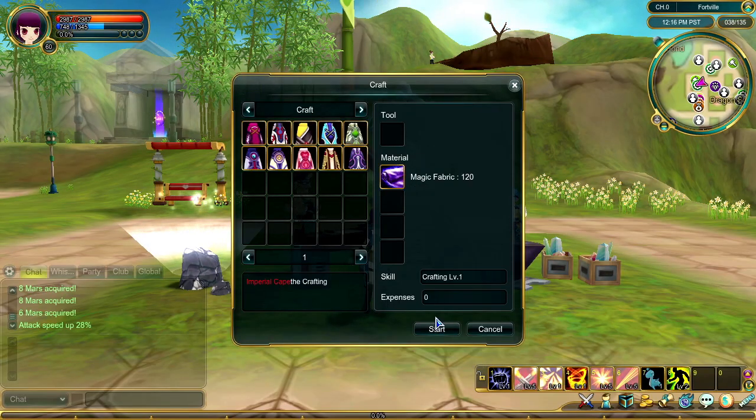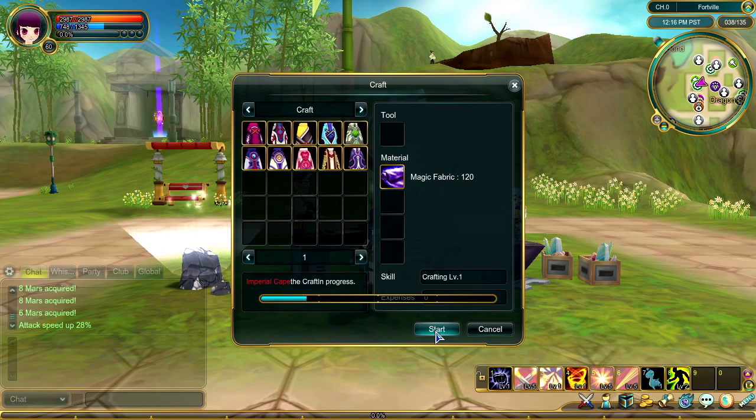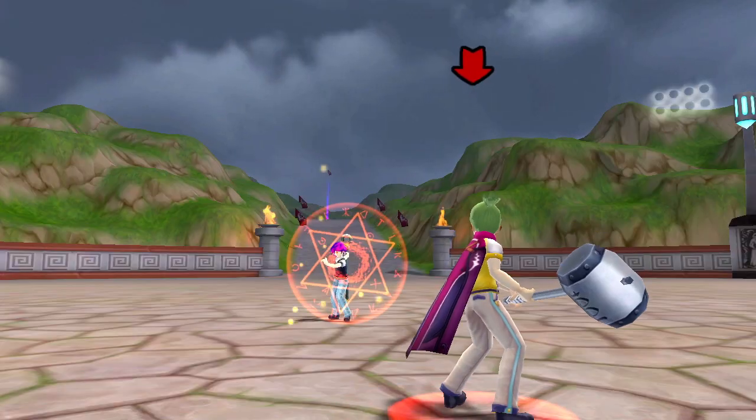Some of the most popular crafted items are capes. Capes make you look awesome, and they also increase your stats, like defense and resistances.